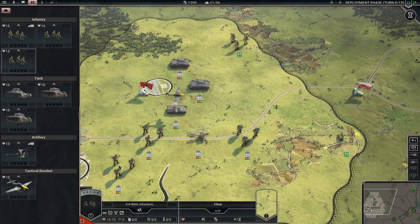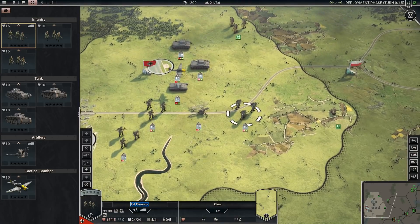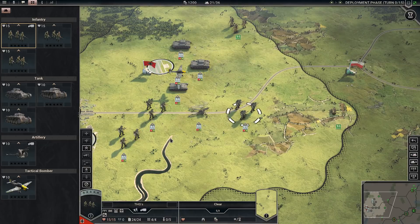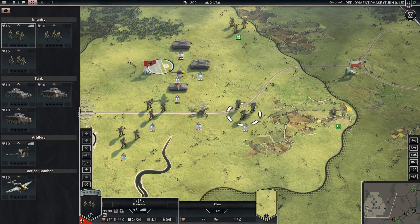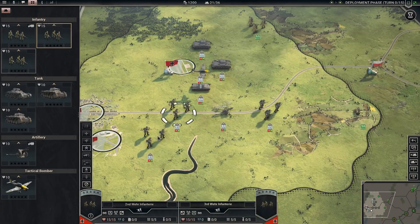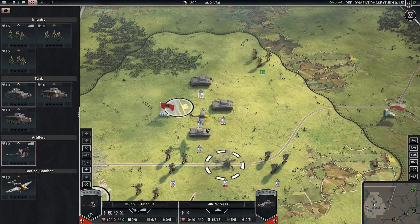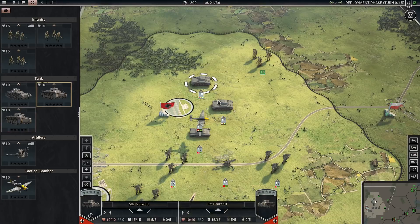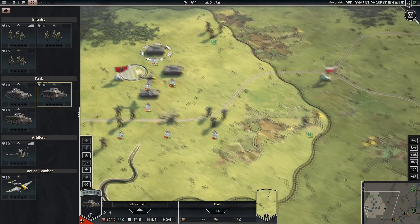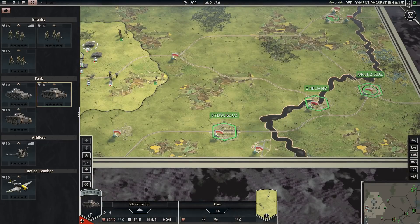We're now in the deployment phase. We already have some units on the map: some pioneers, which are like engineers; Vare infantry, standard infantry; a 7.5-centimeter artillery piece; and three armored units — a Panzer I-B and two Panzer IICs. We can also see one Polish infantry unit to the north. Our objective is to drive east along the northern roadway to block any counteroffensive while another column moves south to take key cities.